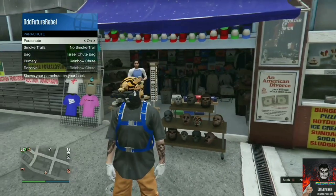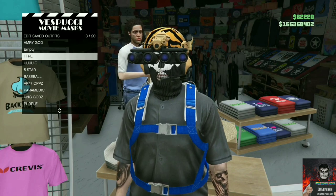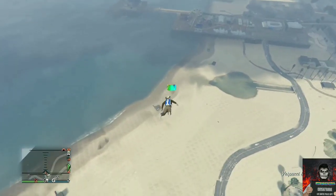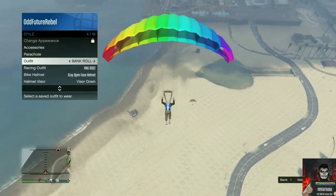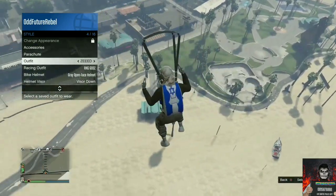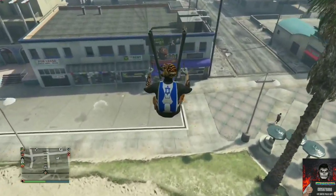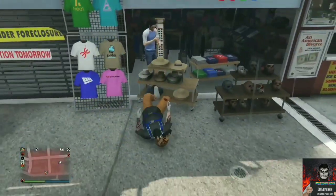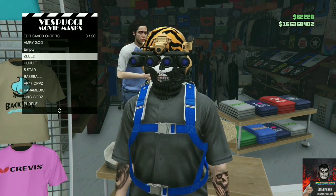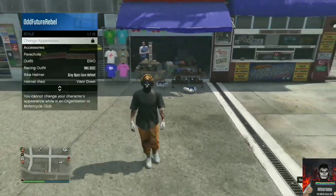Apply a black duffel bag on right now, get in any sort of flying vehicle, and fly above the mask store really high. Jump out of your flying vehicle with the black duffel bag on, open up your parachute, open your interaction menu, and apply the saved outfit we made. Back out from the interaction menu and glide into the mask store — same method as before. Continue to spam right on the d-pad till the mask store opens, save this as an outfit once or twice, back out, and apply the saved outfit. Your black duffel bag should transfer over to this cool black, white, and orange try-hard outfit.